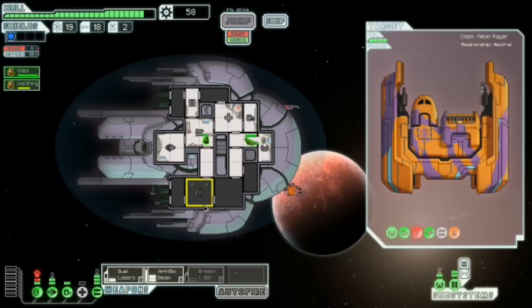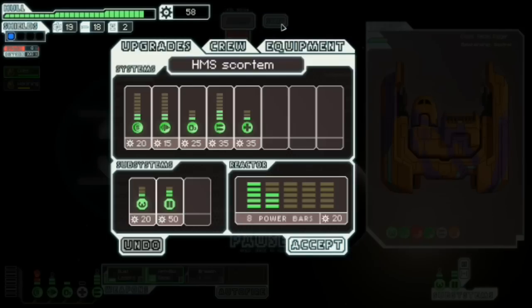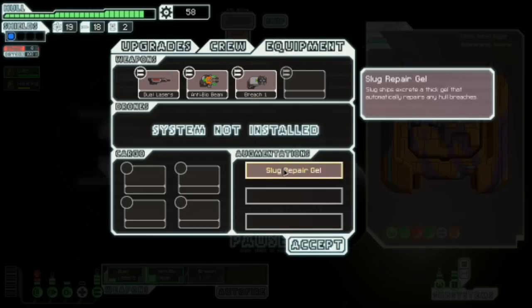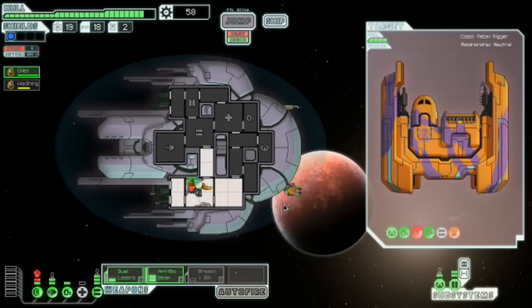We still have this guy, don't we? You may be wondering — yes, these do cause hull breaches when they land. But this ship comes equipped with slug repair drill, which automatically repairs all hull breaches, which is very useful, especially in the final fight. It means you don't have to worry about the drones coming at you in the final fight.